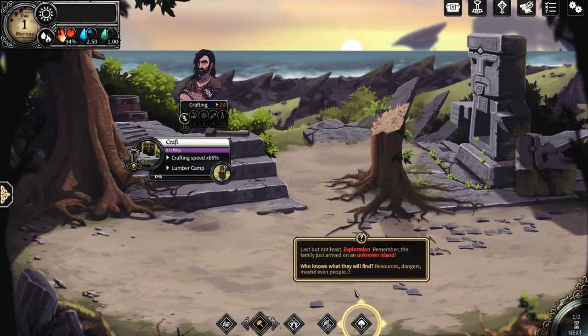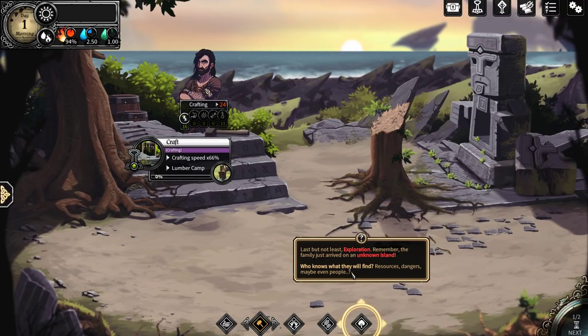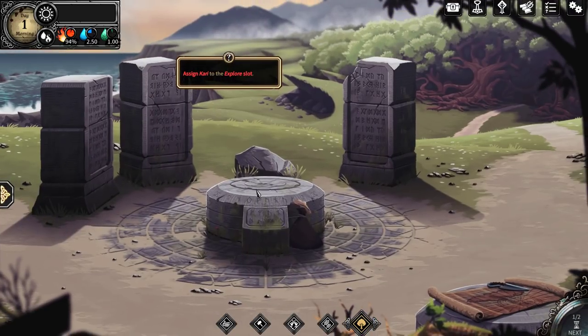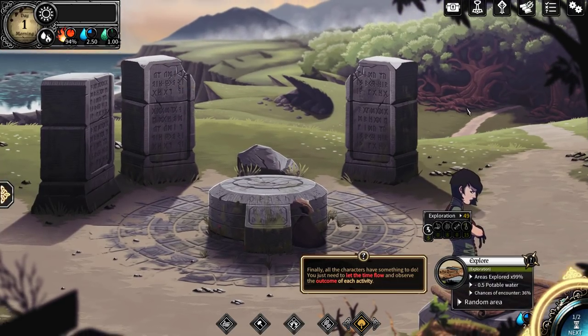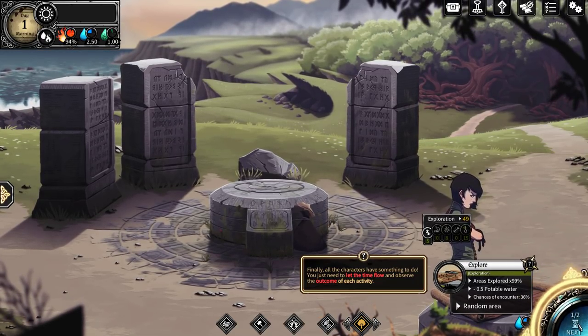Last but not least, exploration. Remember, the family just arrived on an unknown island — who knows what they'll find. Resources, danger, perhaps even people. Assign Kari to the explorer slot — she is by far the most rambunctious. Finally all the characters have something to do. You just need to let time flow and observe the outcome of each activity.